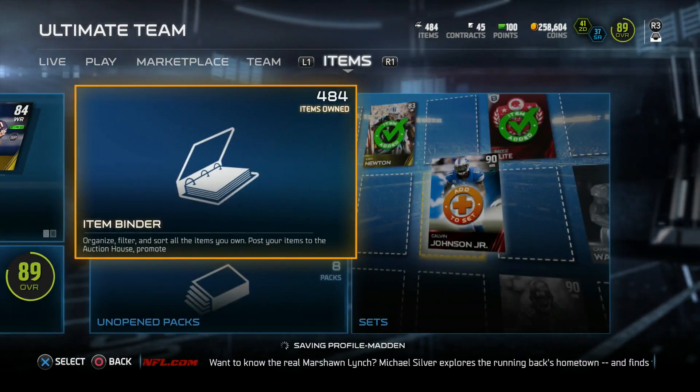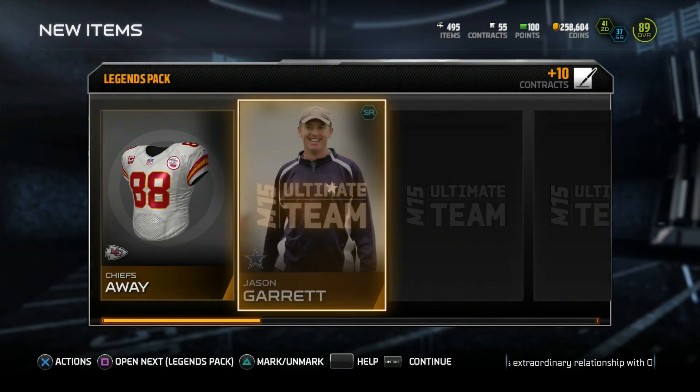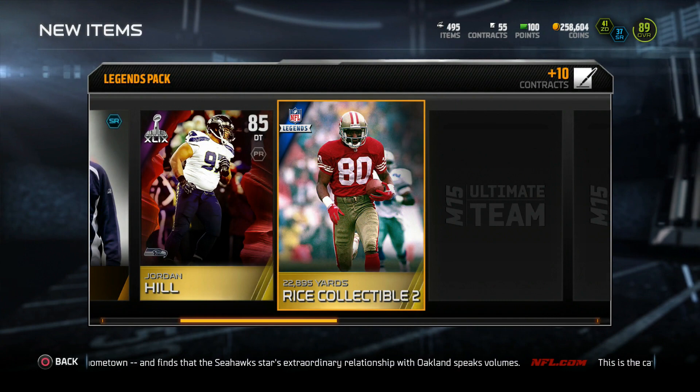I wish I would have opened it up when it was a guaranteed elite legend - that would have been nice. But I still got this one, so let's hop in this pack. Right off the bat we get a Super Bowl player and we get a Jerry Rice collectible! Let's go, guys.